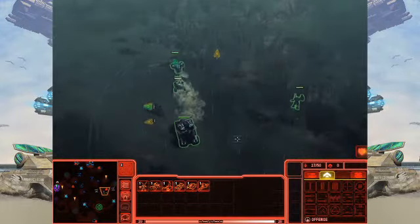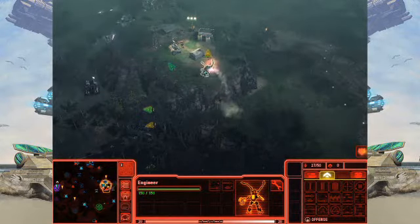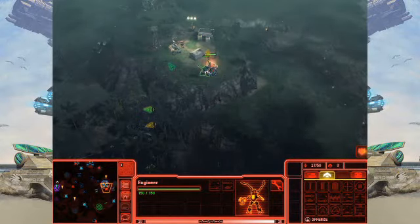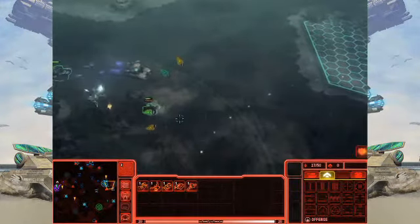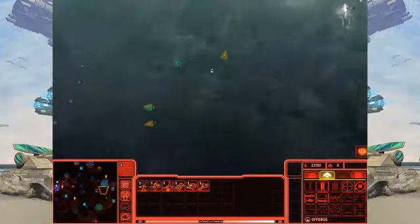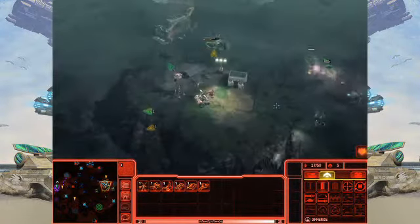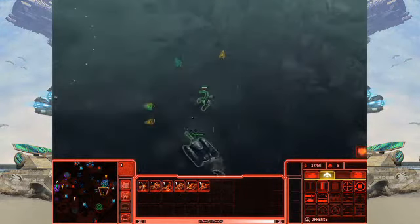I'm using some fast moving units, and with my engineers they have the ability to jump so I can get right at that crystal. Oh, actually sorry — I've got to fight these guys off. I got the crystal with the engineer but I'm losing my other units. I forgot about the GDI defenders up there, so I'm going to back off.